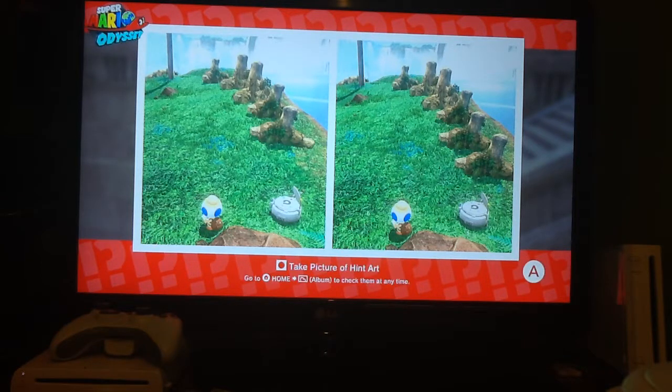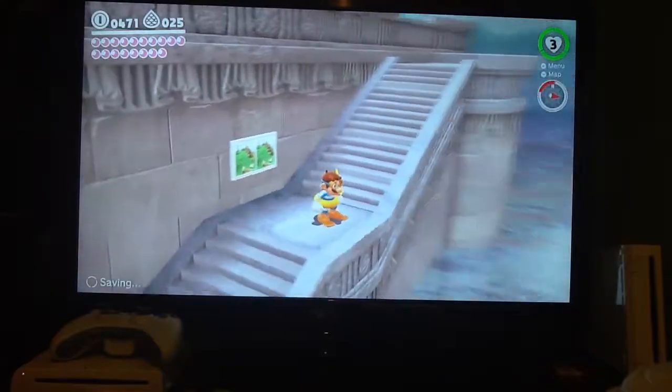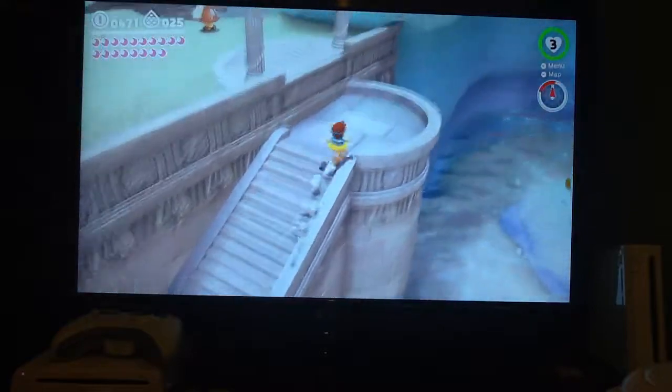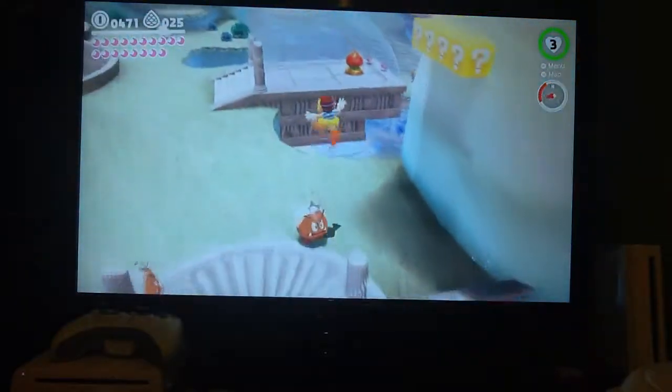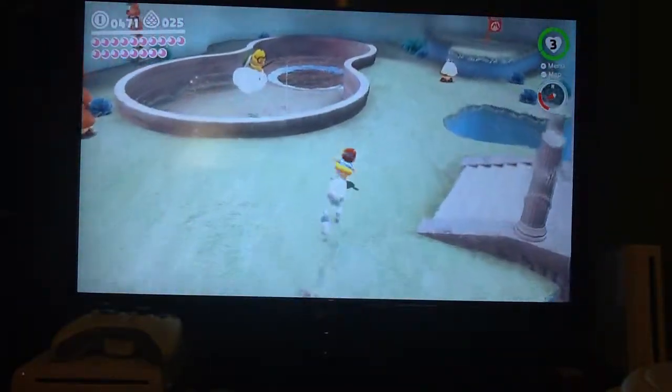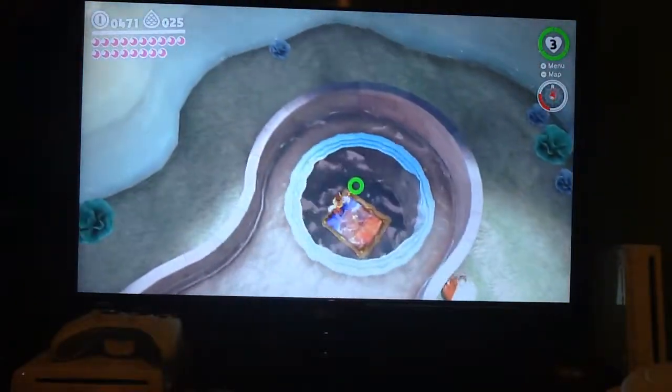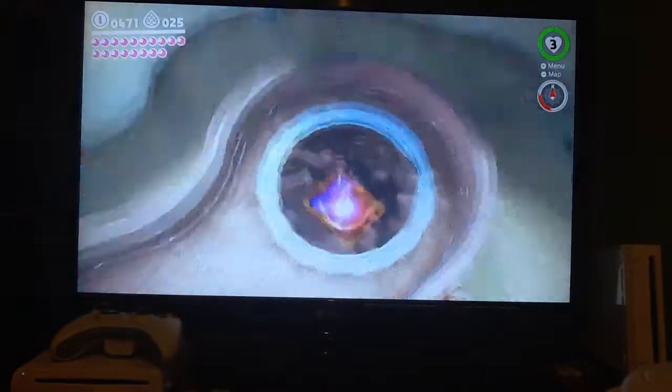As you can tell, the hint art is inside Cascade Kingdom. That means we are going to be jumping inside this portrait to go to the Sand Kingdom, and then taking the Odyssey to go to Cascade Kingdom.